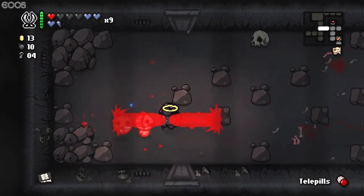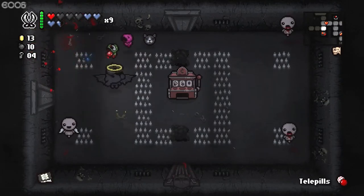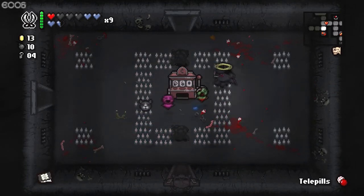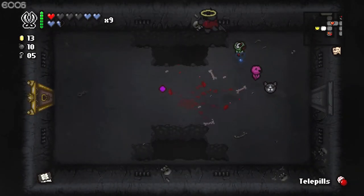We can fire so fast with this — this is insane. Imagine having full-fledged brimstone and Polyphemus or something with this. That was one of the three-shot guys — they don't really look that much different. In the original Isaac they're very distinguishable. What's in here? Two chests.